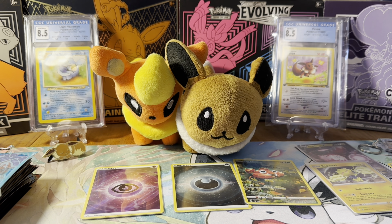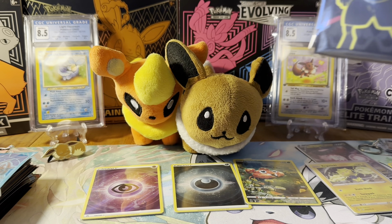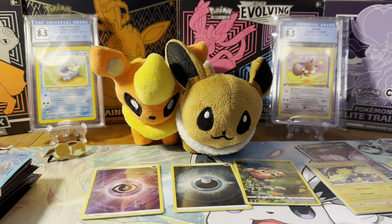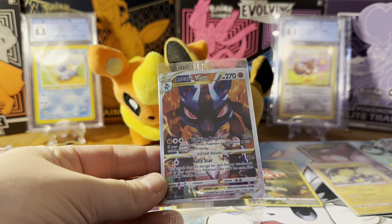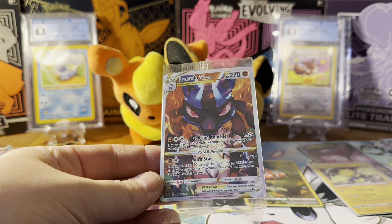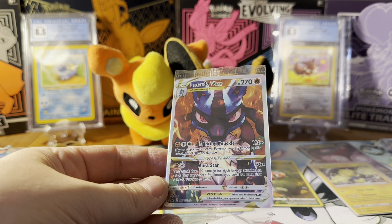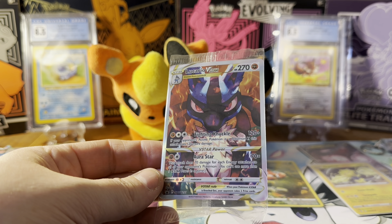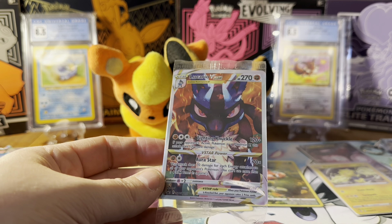We got something stuck in here already. Here are the sleeves — the really cool Lucario sleeves, we'll probably use some of those. Here are our packs, and the dice don't look too bad. There are the deck dividers. The Lucario promo is awesome — Lucario is one of my favorite Pokemon and I was thrilled it was on the box. I love this promo so much and I'm glad I'm getting a few with these ETBs.